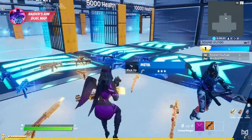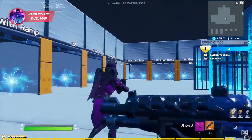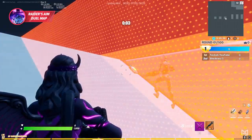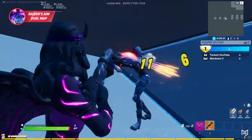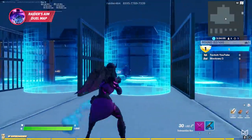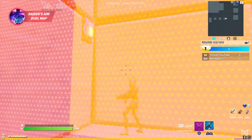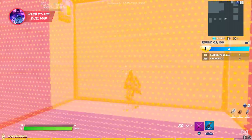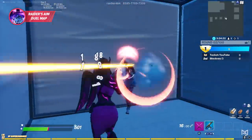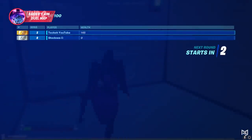Our fourth creative map is Raider's aim duel map. Since we've used the other three maps to get our mechanics on point, the next step is to get our aim on point, and no other method has been proven to work for all platforms and inputs better than aim duels. Aim duels are one of the most effective ways to improve your close range aim with pretty much any weapon — from shotguns to SMGs. Raider's aim duel map offers a ton of different maps and scenarios, a great variety of weapons, and multiple choices for health. We recommend doing overall aim training for about 10 to 30 minutes, with most casual players being closer to 10.